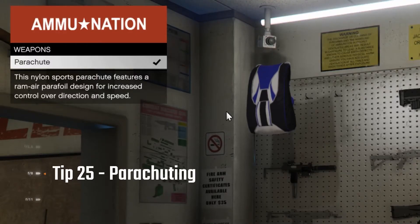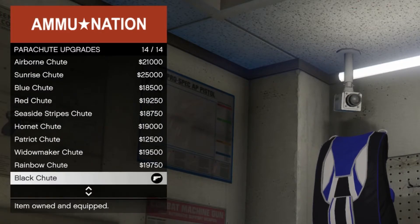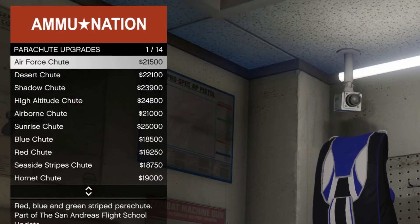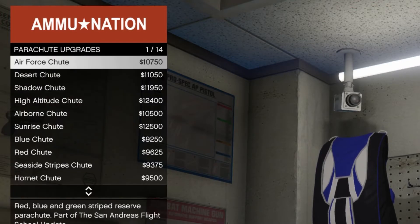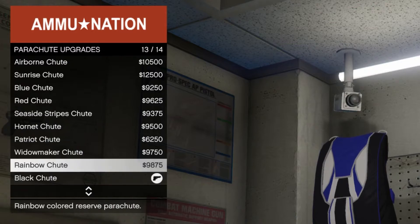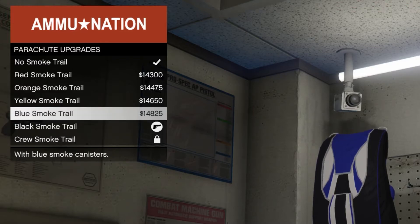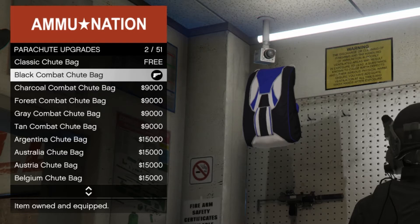Tip twenty-five: Parachuting. Before you attempt to go parachuting, if you want the full experience you first want to get a parachute you like. Make sure it's equipped, not just bought. For the reserve chute — I own the black chute but don't have one equipped. It can be buggy: every time you use a reserve chute you may have to go back to the store for another one. You can equip smoke, parachute bag, and other options in the Interactive Menu — select the black chute if that's your preference and you're good to go.